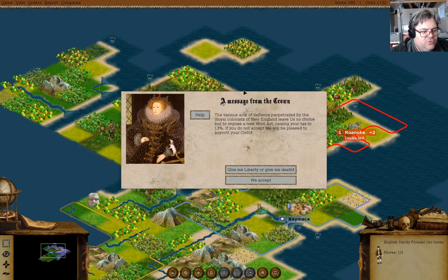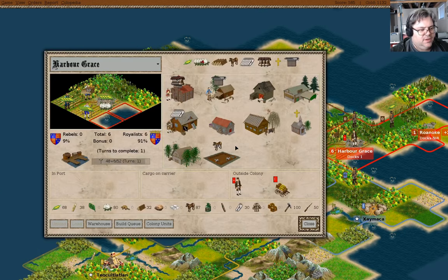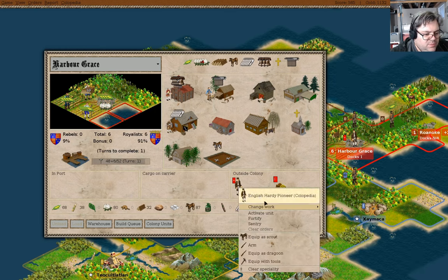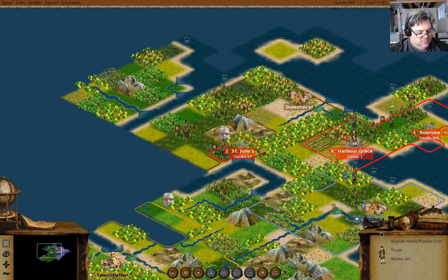We have a message from the crown - we're going to accept that. Now, what do we have here? A pioneer with no tools. You can go in there. Is there anything the pioneer can do in the meantime? Not really. Oh, we have a fisherman here - that's cool. Oh, we have tools here. We could equip the tools - yeah, that would be good.